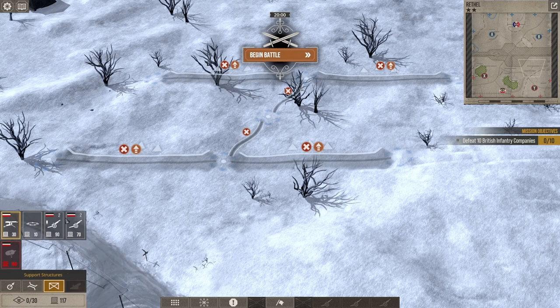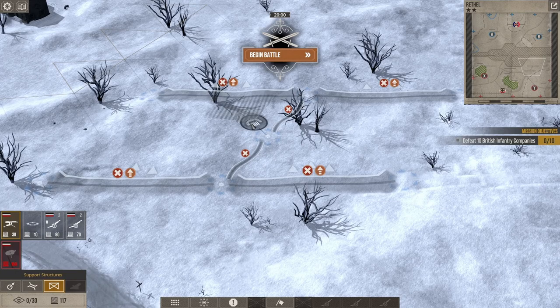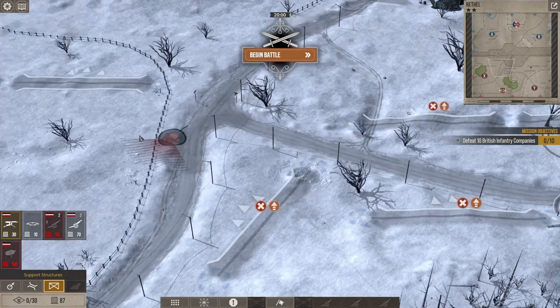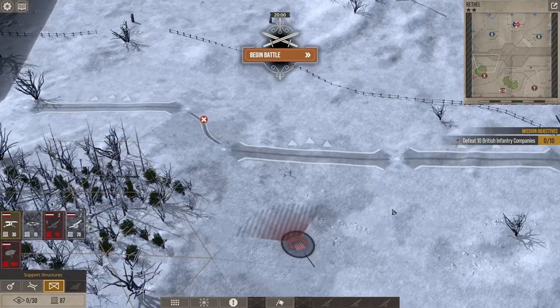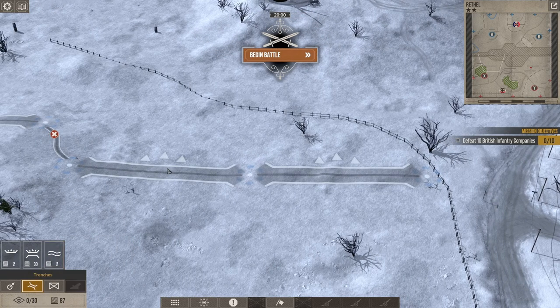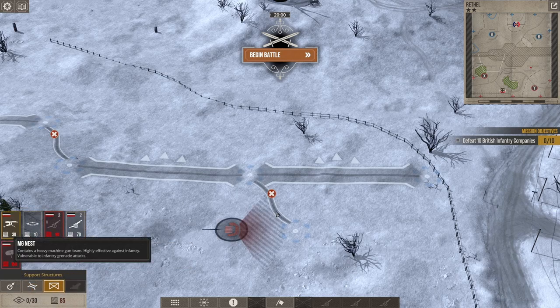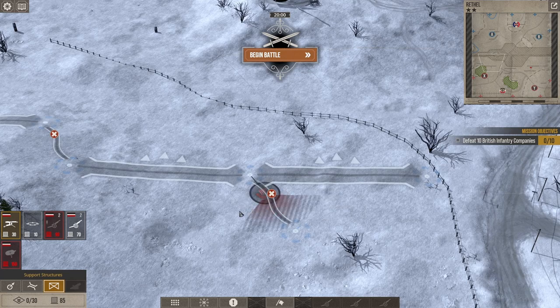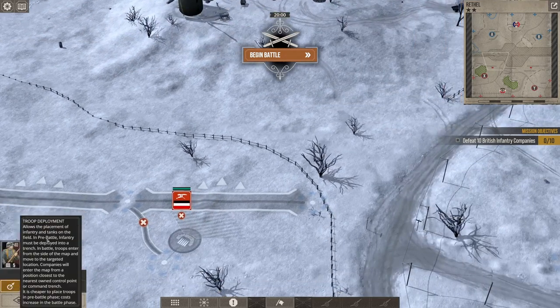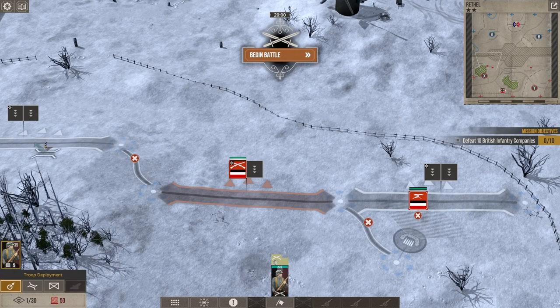We do need artillery, and being on the defensive, machine guns are going to be invaluable. I've been placing them ahead of my trenches, but based on how the AI sets up, it might be worth placing them behind as well. So I'm going to try to do that — build a communication trench so I can put them behind my lines. The main reason is that when they're behind, they're a little protected from infantry getting too close.